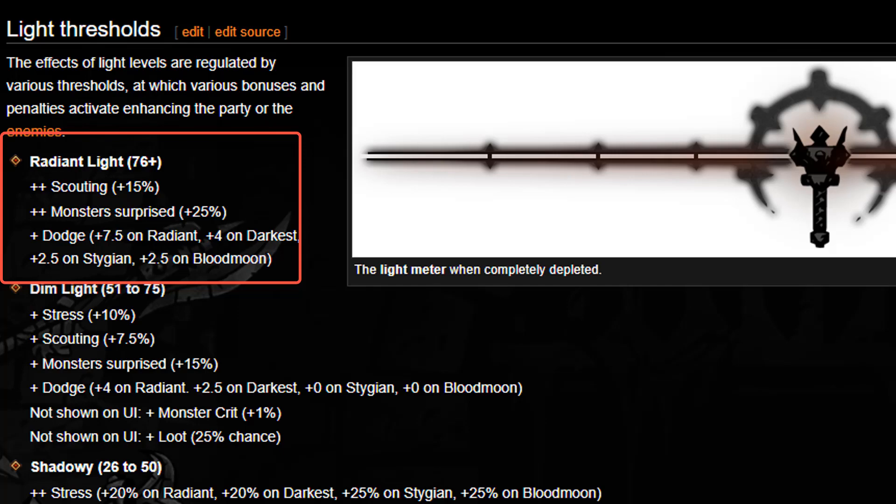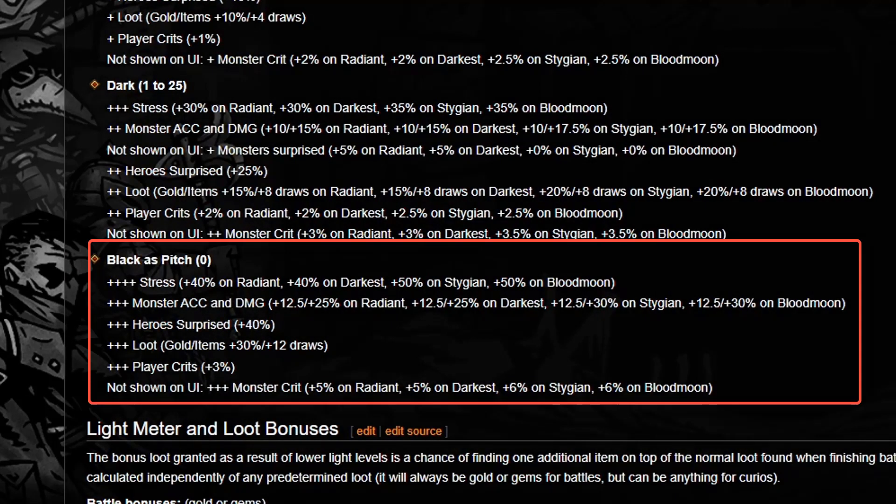Anything on top of that 40% gives you an even higher chance. On the other end, pitch black gives a 0% scouting chance — scouting won't even be listed there. So if you want to maximize scouting, definitely increase your light level.